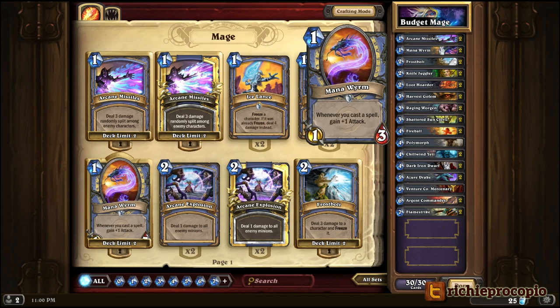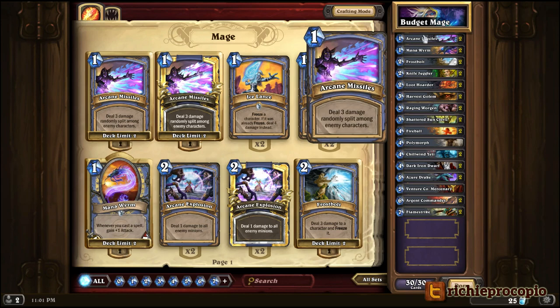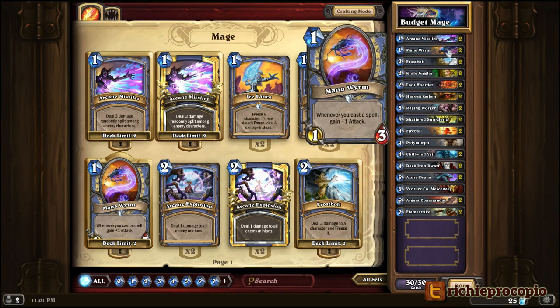Mana Worm combos really well with Arcane Missiles — that's kind of why I kept it. It's a common card so it will cost 40 dust per Mana Worm. If you can get this out on turn one with the mage and you're going second with the coin, you use the coin and bring out Arcane Missiles right after — your Mana Worm is suddenly 3-3 because the coin counts as a spell and you've just spent one mana on that. These guys can be devastating if the opponent doesn't deal with them quickly.